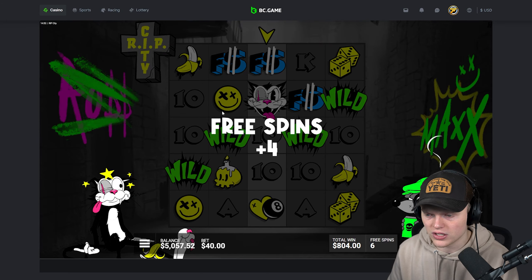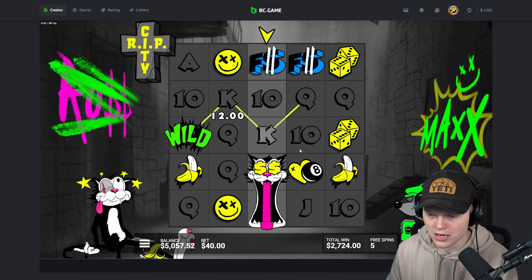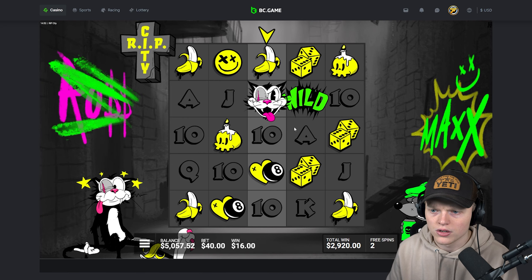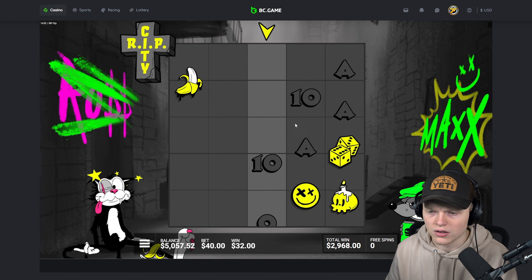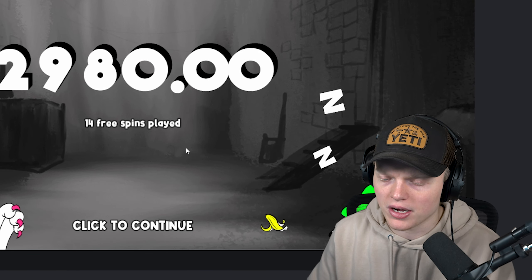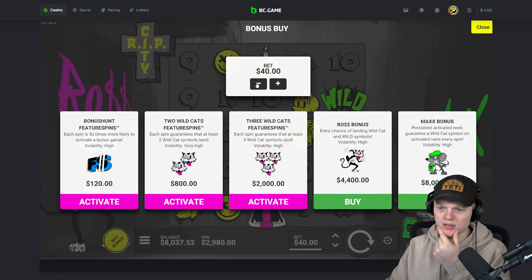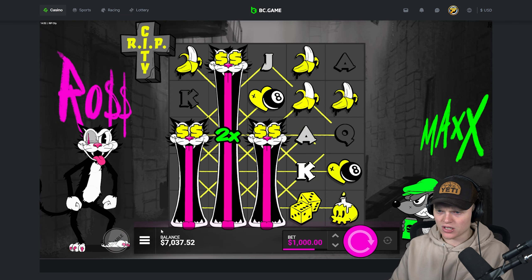We got a retrig — I told you the retrigs are pretty common on this thing. That's actually not a bad hit, $2,000. Just need another wild on the second or fourth reel and we can still see some type of money here. But we're gonna get killed — I don't think we've had one profitable thing this entire session. I do not know what to do. Let's try the three wildcat max win feature spins again — $1,000 bet.